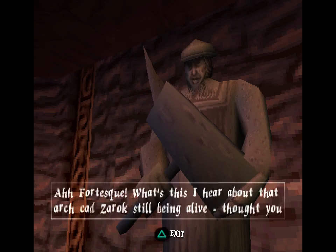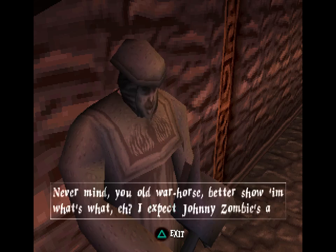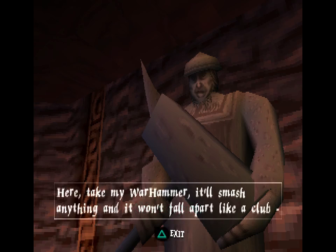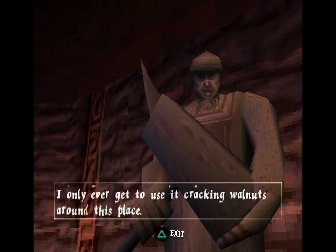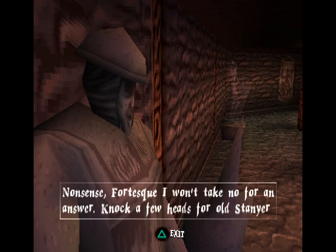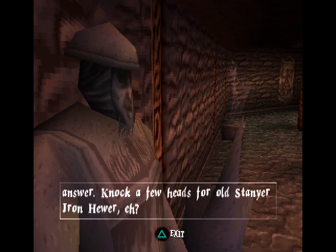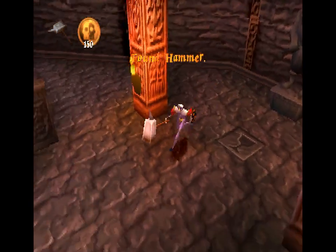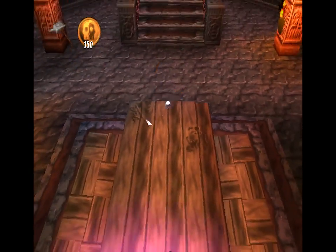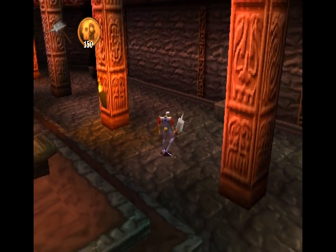You want to talk to this guy. 'Ah, Fortescue! What's this I hear about that arch-cad Zarok still being alive? Thought you killed the fella? Never mind, you old war-horse. Better show him what's what, eh? I expect Johnny Zombie's a bit more of a handful than you remember. How are you doing for weapons? Here! Take my warhammer! It'll smash anything and it won't fall apart like a club! I only ever get to use it cracking walnuts around this place!' Definitely yes — get the hammer. 'Nonsense, Fortescue! I won't take no for an answer. Knock a few heads for me, aye!' Zombies and walnuts be warned: we have a great weapon. Like the Club, only it doesn't break. You can set it on fire, but it doesn't break. And instead of poking people for a second attack, you charge it up and get an area-of-effect explosion. So I'm not too upset about losing the sword — the hammer is really good.